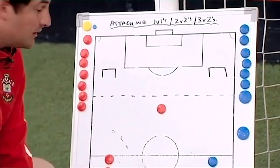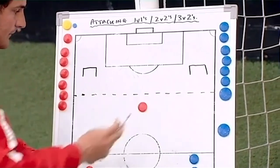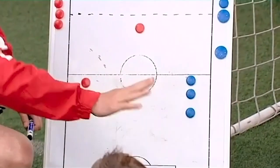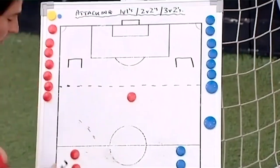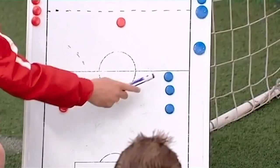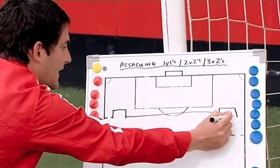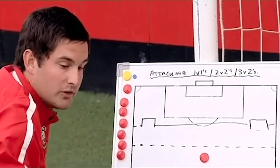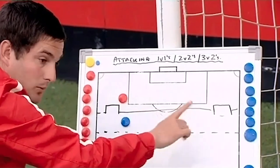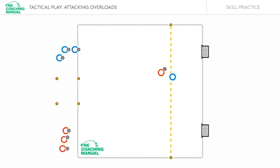There are two little target goals behind us and an end zone here. You have two teams, red and blue — no need to get bibbed up. One defender starts off; red is the defending team. The blue attackers aim to get from there inside the zone — you have to get inside this zone before you score. If you score and can grab the ball because it's gone out, fine; if it goes in the goal, leave it. If you can grab the ball, come back down to your team.